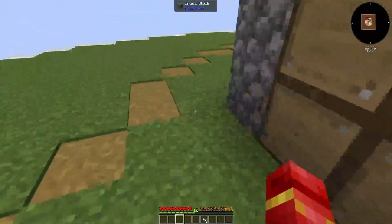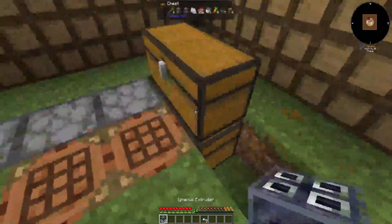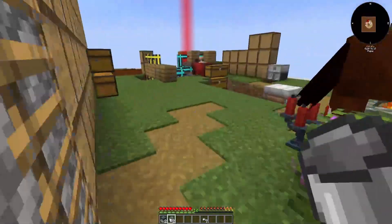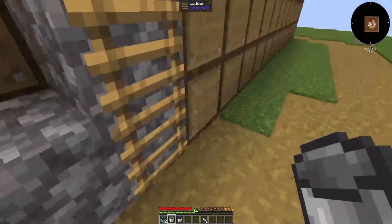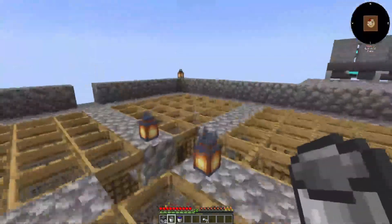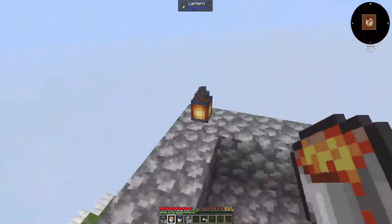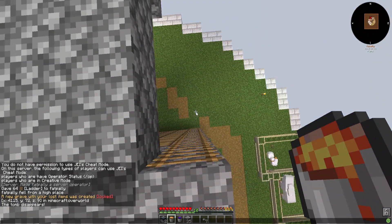We're kind of getting away from the point — we want to get netherrack so that we can get the last bit of stuff for Immersive Engineering that we need. I already know what I need: two buckets. I'm going to go ahead first and get a bucket of the witch water, then go up and get a bucket of lava. I'll probably put that in the main room here, since it's not going to hurt my base as long as it's not touching any wood.